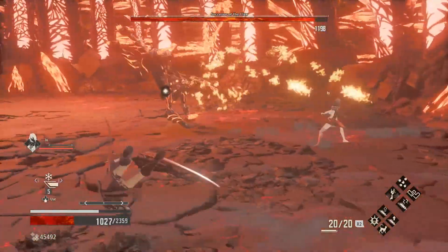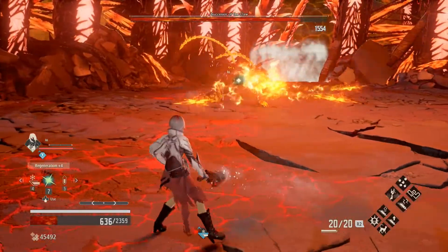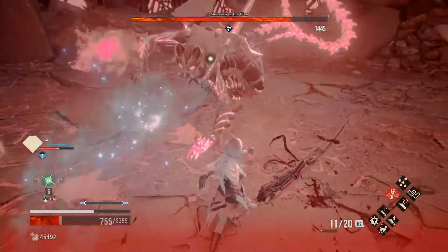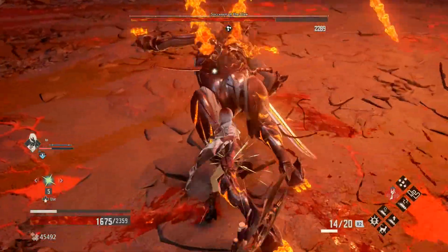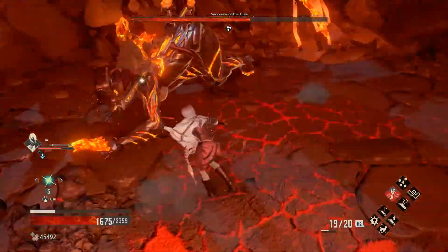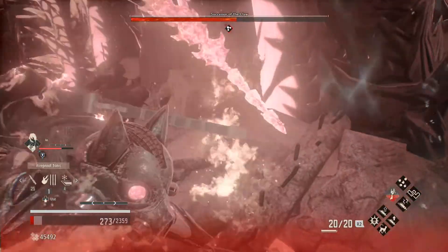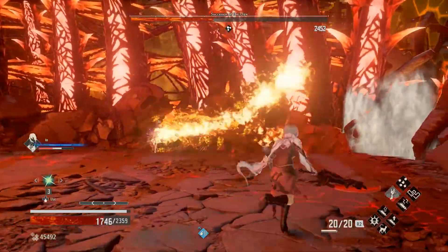We're going to use a freezing cartridge here. So many things that I want to use, but not die — that's going to be the challenge to say the least. We need to just fight. Io's doing work though, I'll give that to Io. That's clearly— Wow. Okay, use the fire resistance, heal, and thank goodness for my gift that restores some HP.